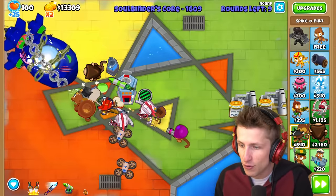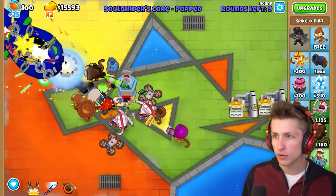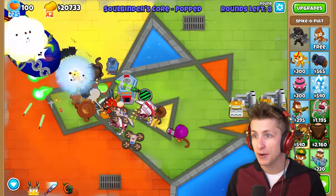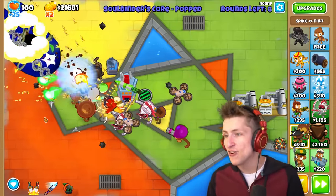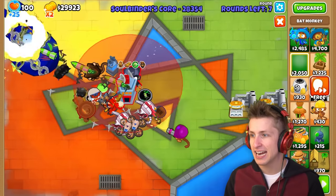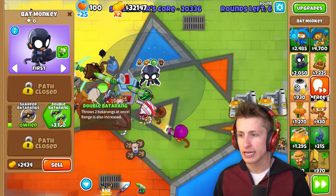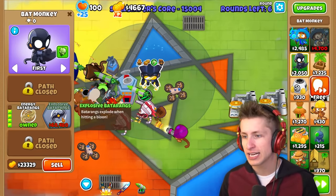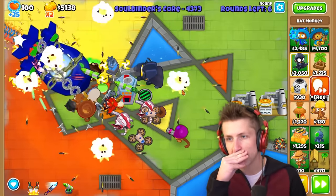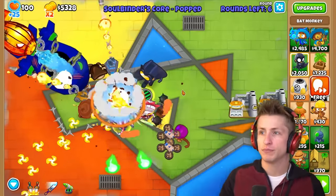We have 10 rounds left. I don't know if we're going to be able to beat it though - remember, we're just trying to hold it back right now. But what happens when we have to fight the boss? Let's get the bat monkey - sharper batarangs, double batarangs, laser batarangs, energy batarangs, and then explosive batarangs which costs $60,000. I think that's what we're going to save up for - the batarangs are just going to be objectively the best.